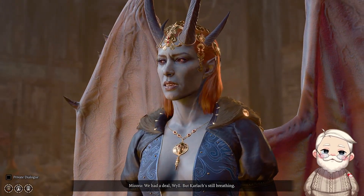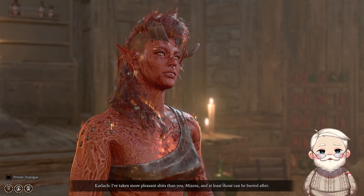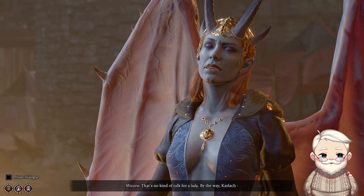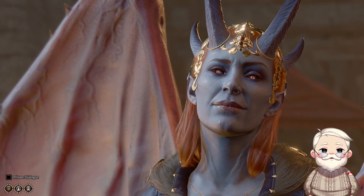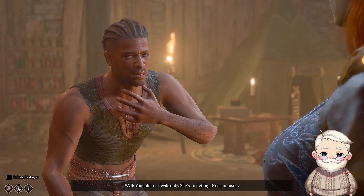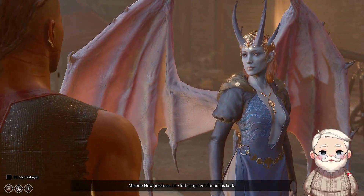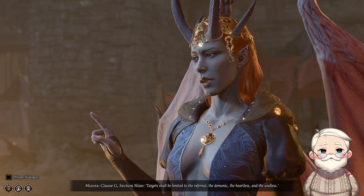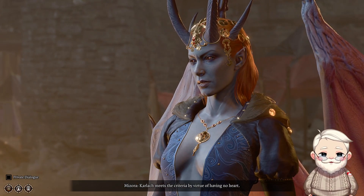Mizora: 'We had a deal, Will.' Will: 'I've taken more pleasant shits than you, Mizora — and at least those can be buried after.' Mizora: 'That's no kind of talk for a lady. By the way, Karlach — Zariel sends her regards.' Will: 'You told me — devils only. She's a tiefling, not a monster.' Mizora: 'Clause G, section nine — target shall be limited to the infernal, the demonic, the heartless and the soulless. Karlach meets the criteria by virtue of having no heart.'